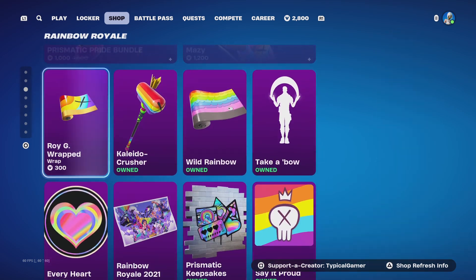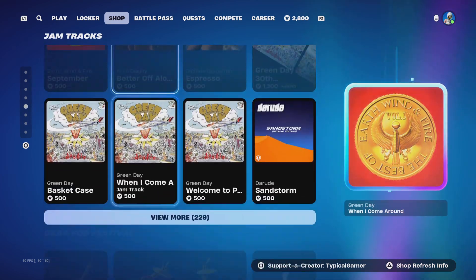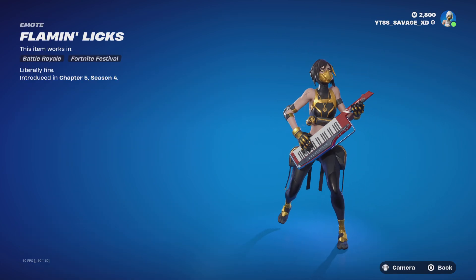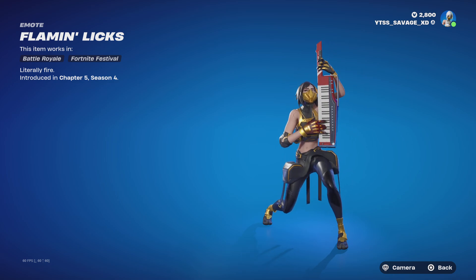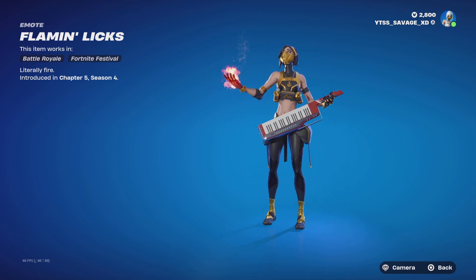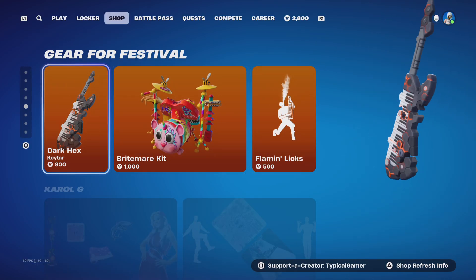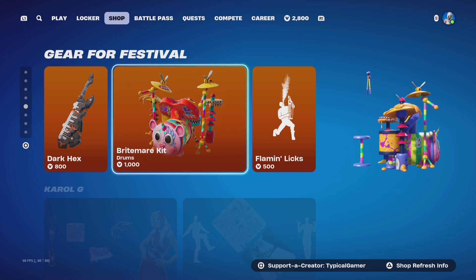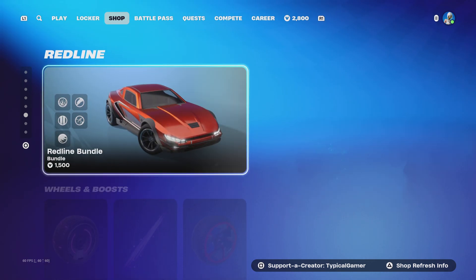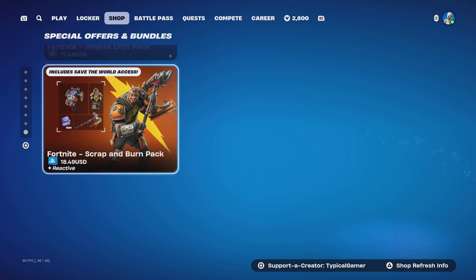The Toy Soldier bundle is still here, along with Maisie and the pride stuff. Champions Road is still the same, along with these two FNCIS bundles. Oh, there's a new — never mind, not a GM track — but oh, this is new: Flamin' Licks. We got some Dark Hex Keytar and the Britmar kit drum set. Carol G is still here, and the McLaren 765LT bundle is also here, along with the Redline bundle as well. Same stuff here. Lego Pass, Festival Pass, and the two new bundles.